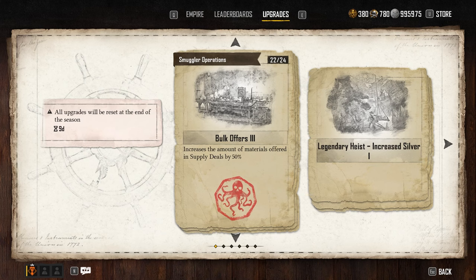As you make more pieces of eight — or as I call it, gold — you can invest them into the smuggler operations upgrades at the hideout table. They do say they reset at the end of the season, but I think this timer is bugged since the season hasn't started yet. With how easy it is to earn gold in this game, I wouldn't worry about this.